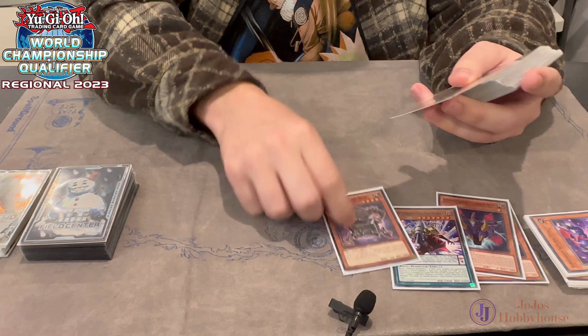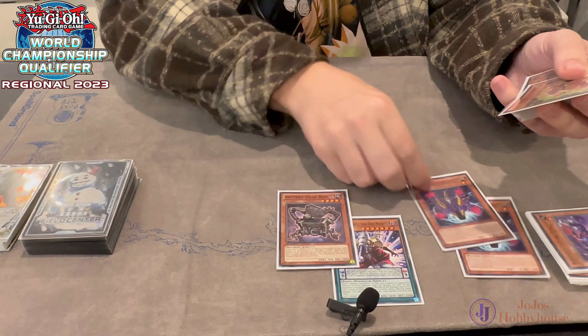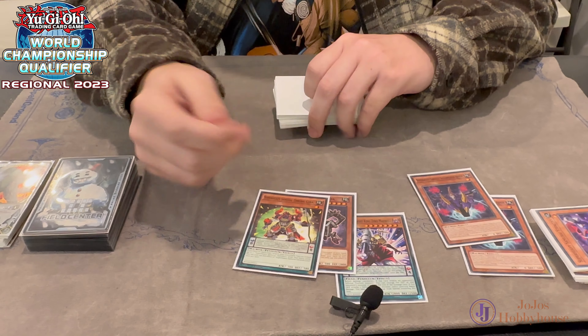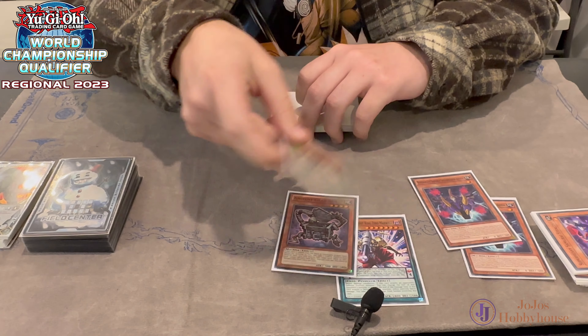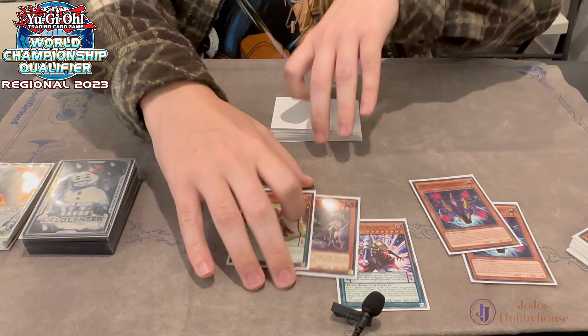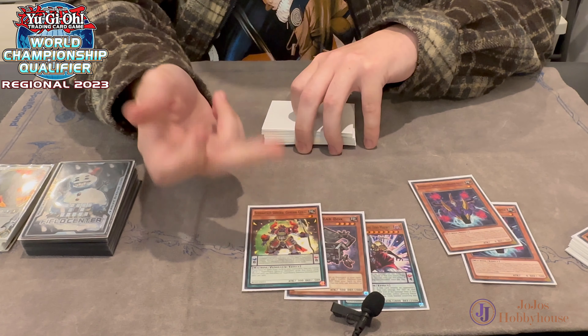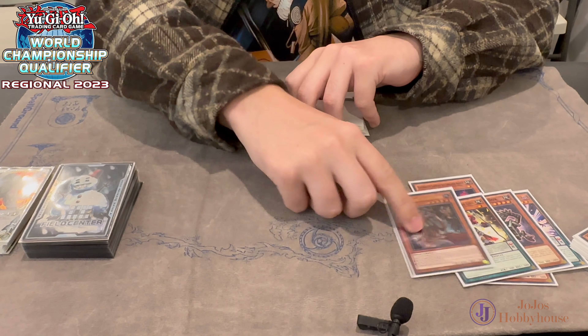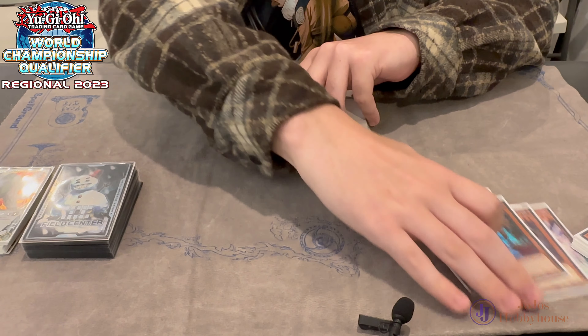Then we play Gearbox - this can search this, and can also search Coral. Coral's pretty good; it's just an 8 for your scales because you want to keep Prodigy in the extra monster zone for the combo. Also it gives your Samurais double attacks when they kill a monster, so it's fine. And then this card for awkward hands - it didn't come up at the tournament but it's nice for weird hands.